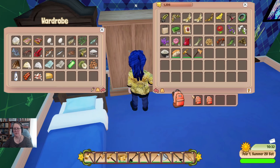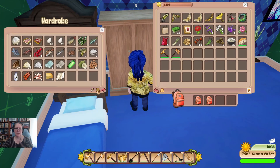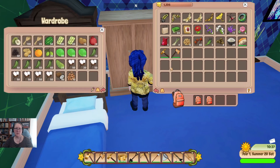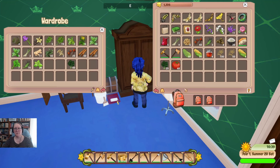Seaweed can go in here because it's with the fish. That looks a little bit tidier — we have a better idea of where everything is. Breadfruit can come out of there and go into the fruit cupboard. Let's grab our herbs and spices and take all of these out — this is our herbs and spices cupboard. We might put flowers in there as well just for the moment.